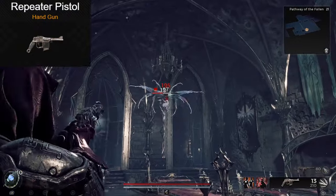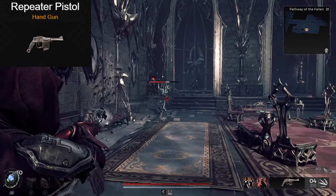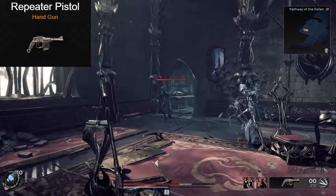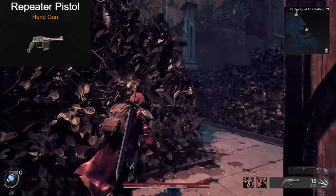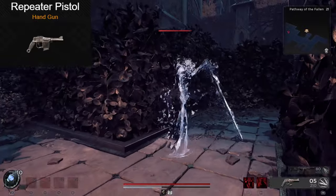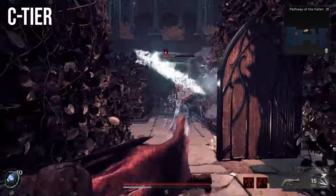After that, we've got the Repeater Pistol. Now there isn't too much to say on this gun. It holds 15 rounds and has a fast fire rate, but that's about it. Sure, it has an open mod slot, but so does a lot of guns on this list. Its damage feels kind of low, and overall this is not really an exciting gun. I'm going to put this one in C tier as well. There's a lot of better options out there.